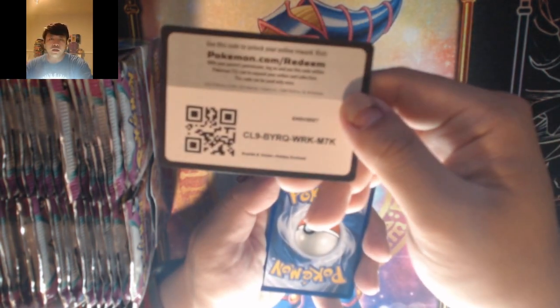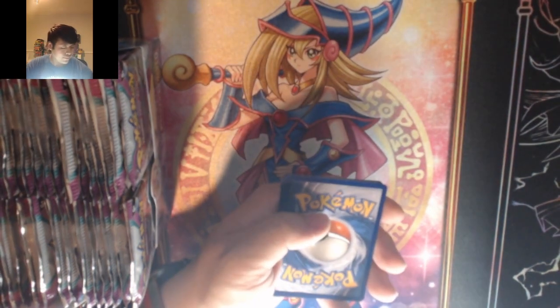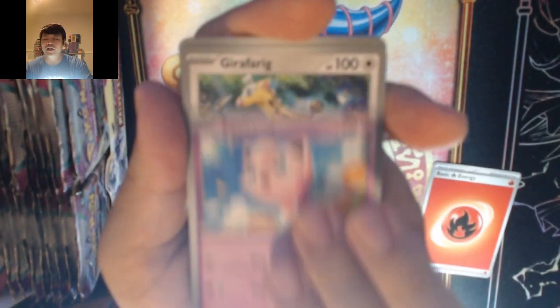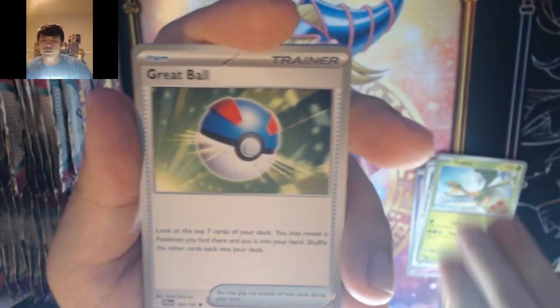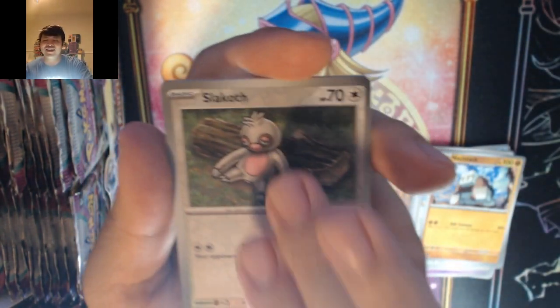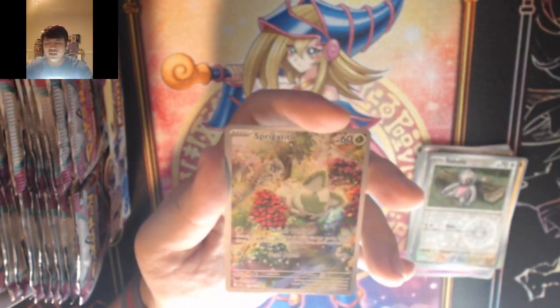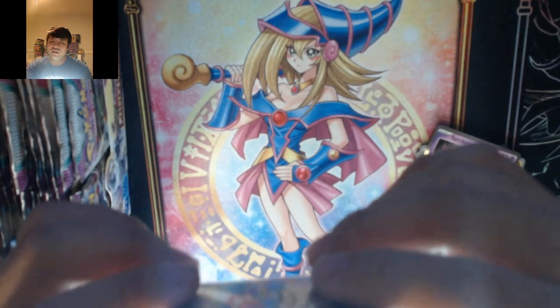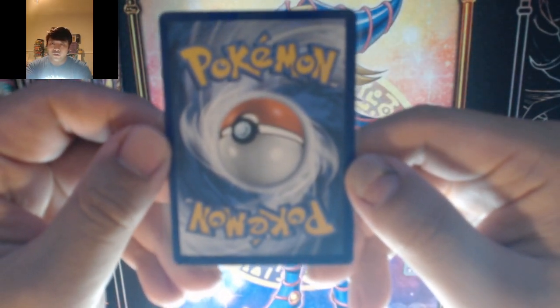Remember, gold cards mean nothing anymore. We're going to start this video off with a fire pack — and it is fire. We got Jigglypuff, Girafarig, Tropius, Great Ball, Ice Cube, Knacross, Salt Stack, Slack Off — we pulled the illustration rare Sprigatito! It's a Sprigatito Spirit Tune illustration art.